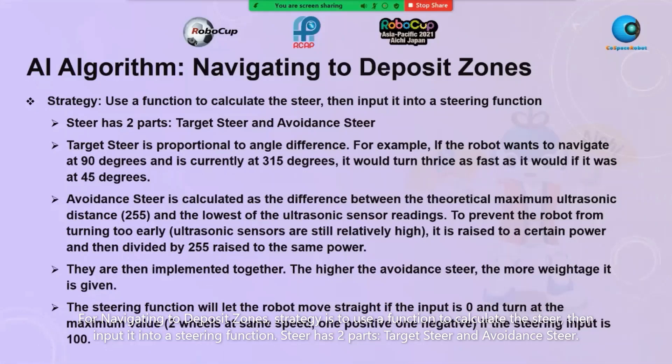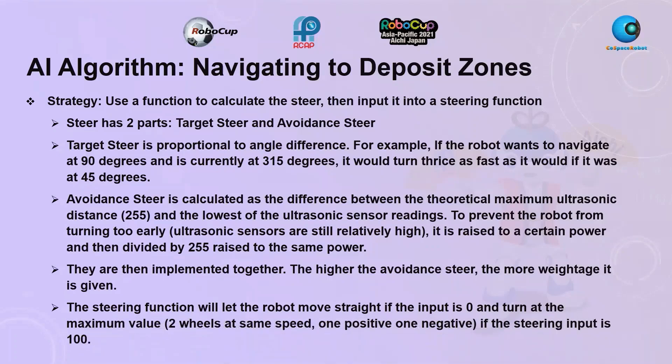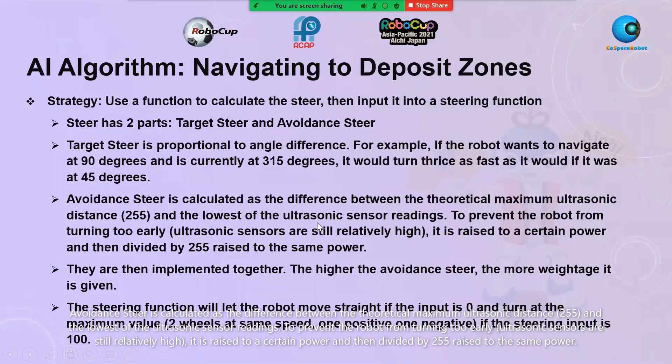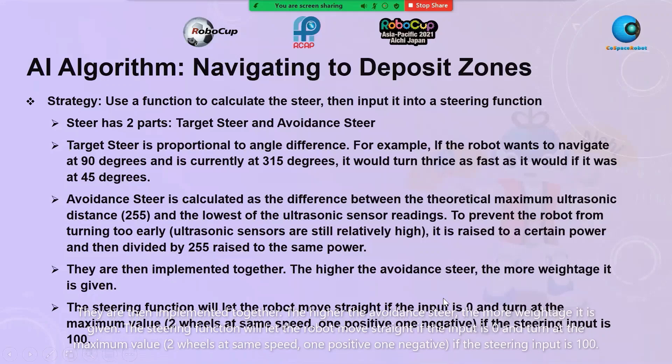For navigating to deposit zones, we used a function to calculate the steer, then inputted it into a steering function. All steer has two parts: target steer and avoidance steer. Target steer is proportional to angle difference, so a robot trying to navigate at 90 degrees will turn twice as fast if it is at 315 degrees compared to 45 degrees. Avoidance steer is calculated as the difference between the theoretical maximum ultrasonic distance of 255 and the lowest ultrasonic sensor reading, raised to the power of 6 then divided by 255 raised to the same power. The higher the avoidance steer, the more weightage it is given. The steering function lets the robot move straight if the input is zero and turn at maximum if the input is plus or minus 100.